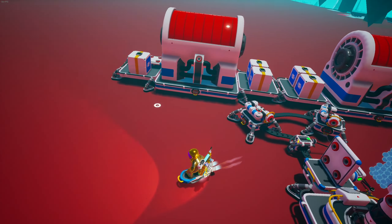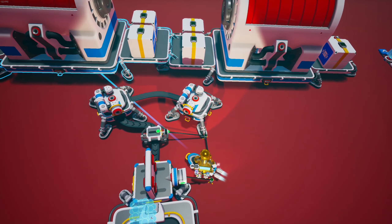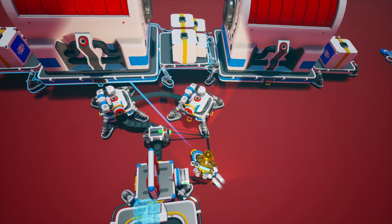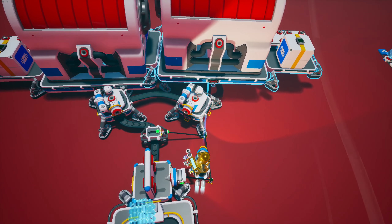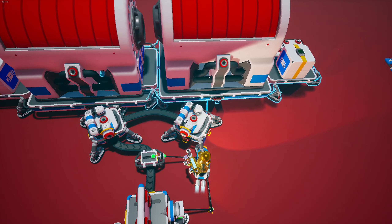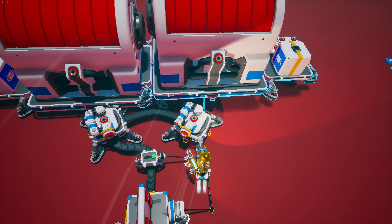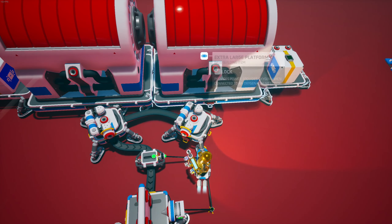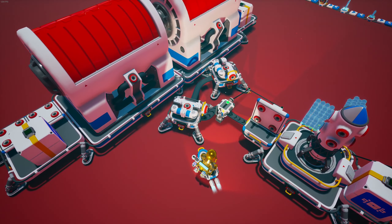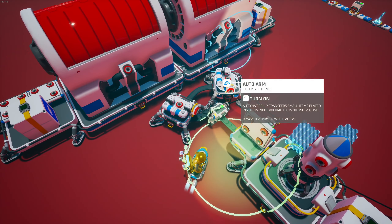Then you're going to place another packaged platform right there, and another one right there. You're going to want to make sure these point towards your shredders and overlap them like this. Sometimes it can be kind of difficult. Basically you want to get your shredders as close as you can to each other — just like that. I would move these back a little bit, maybe like that. Perfect.